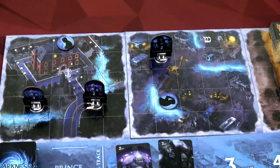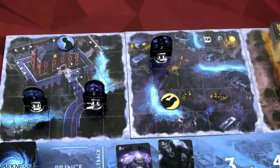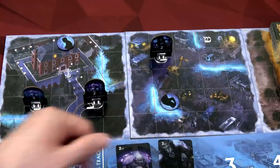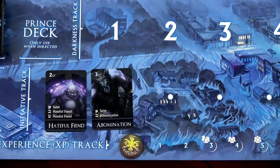Both saints are starting off on the oppressed side, and they will always start off on the oppressed side. What that means is during the darkness step, we'll draw more darkness cards for every oppressed saint. If ever an angel is adjacent to or on the same space as a saint, and no demon is adjacent to it, we'll flip them over to their protected side, gain an experience, and draw less darkness cards. That's one of our objectives - try to flip them over as soon as we can, otherwise we're going to have to deal with a lot of darkness.